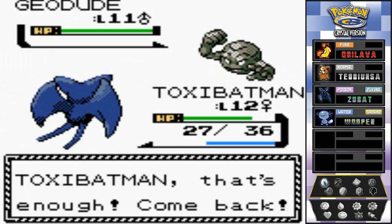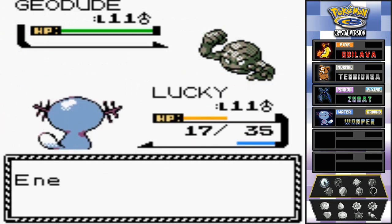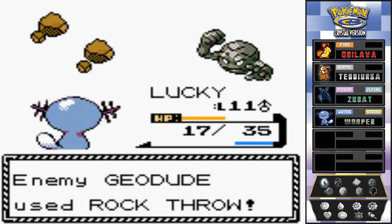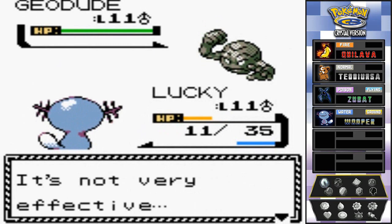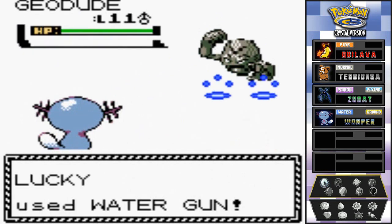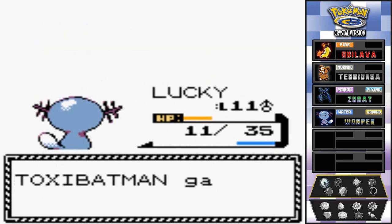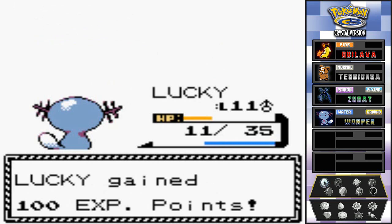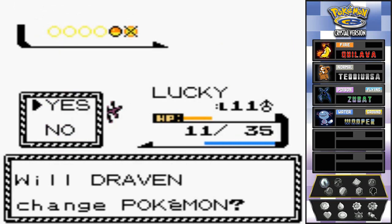I made a mistake - I thought he was gonna come out with a Machop. His tackle misses, but that rock throw will actually hurt us. It's not that effective - come on, make him faint. And it does!